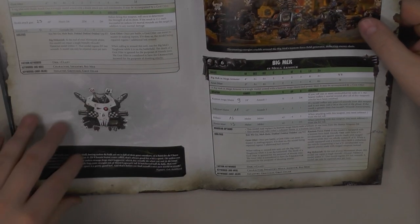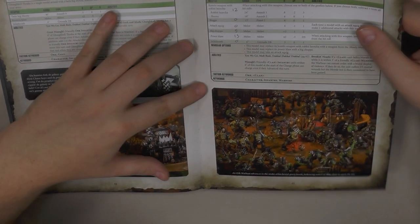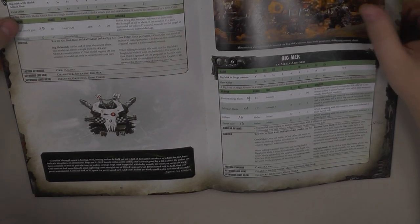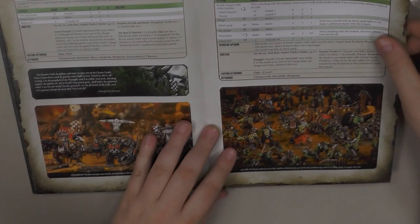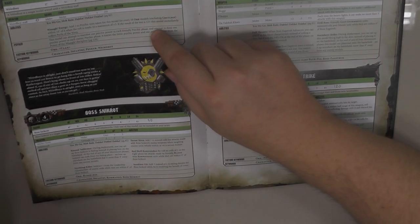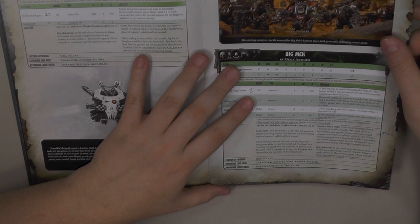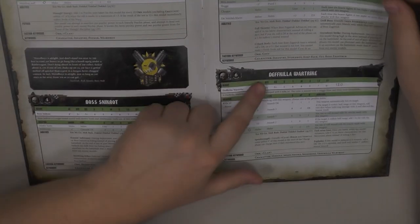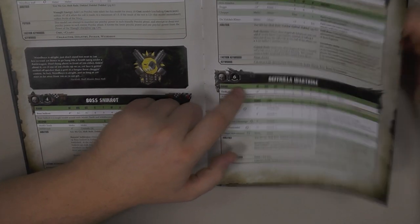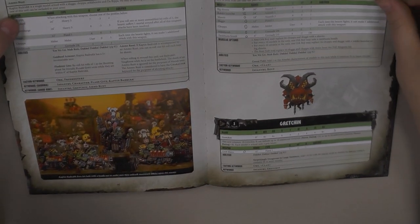When I started making some army lists — I'll show them to you shortly — I decided to go with 3 battalions to have as many command points as possible. And I was pretty stuck on HQ options, because after taking 3 Weird Boys and a Big Mek with Custom Force Field, there isn't a great option after that. Ghazghkull is pricey, and the Deffkilla Wartrike is nice but only has a 4+ armor save, so it might die pretty fast.